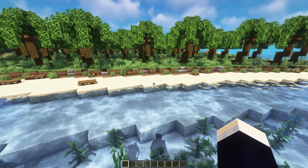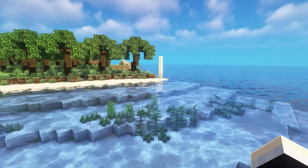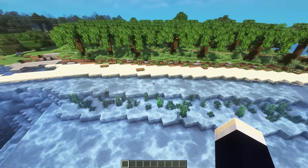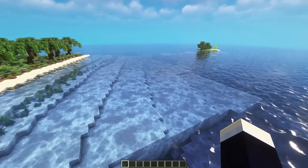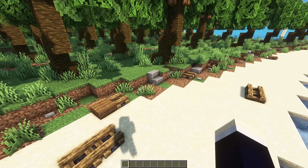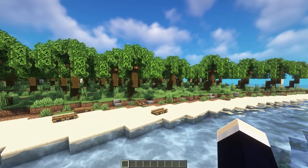For the first one, we have this fully custom beach design. So for this beach, we've kind of just expanded the length of the beach so it's like more of a gradual decline into the ocean. We've added some extinguished campfires and little stones and stuff on the beach for some extra decorations, and also these custom palm tree designs as well.